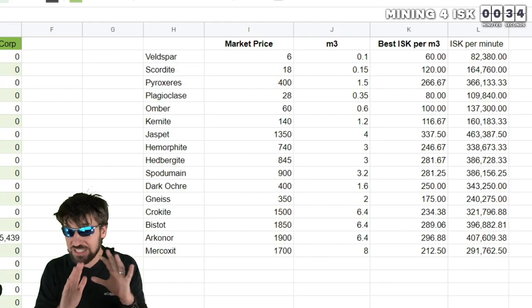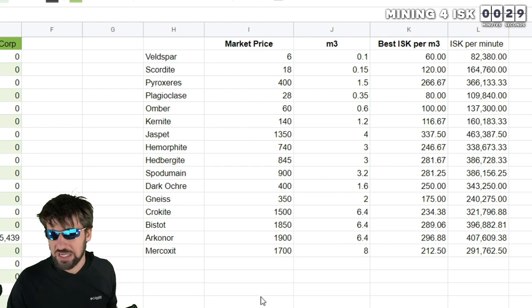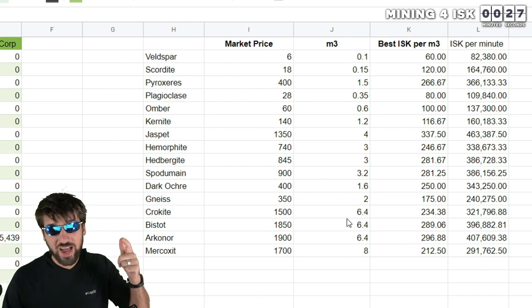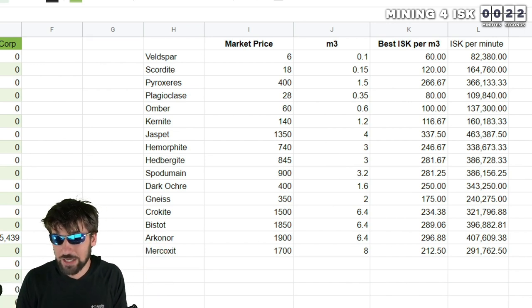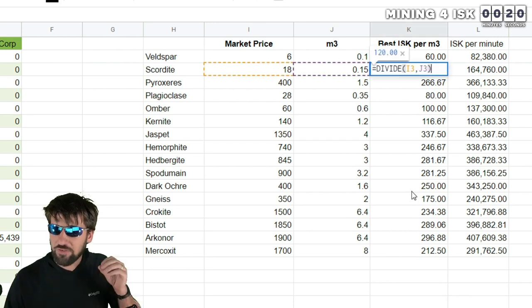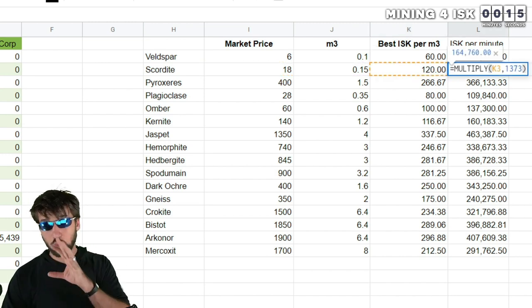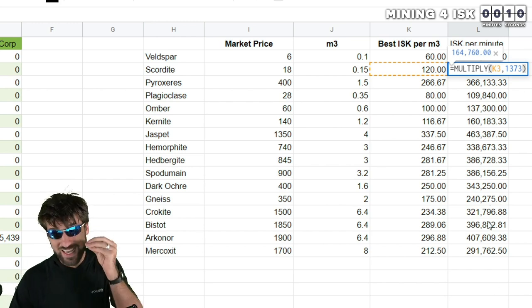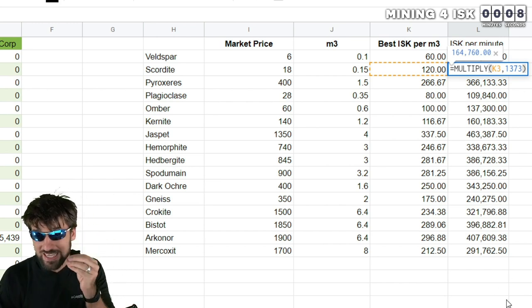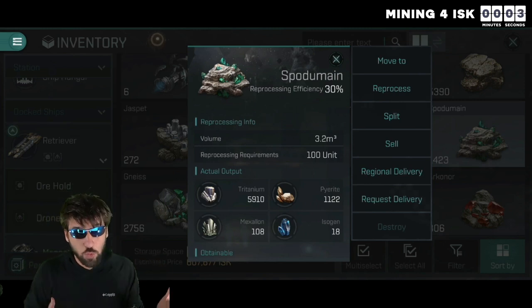If you are mining specifically just to get ISK, then it is important to have a spreadsheet with the current market prices for each type of ore and then divide that price by the M3 of that ore. Since your mining rate is directly tied to your M3 of that ore, whatever item has the highest number here is the best item to mine for ISK. If you want to get fancy and input your current M3 mining speed per minute, you can see exactly how much ISK per minute you can make from mining. And if you are an expert reprocessor, you can make even more money by breaking it down and selling the resources.